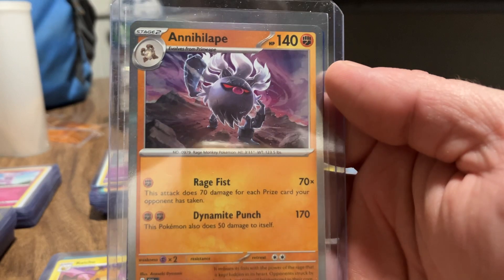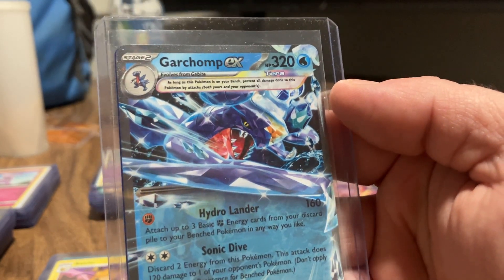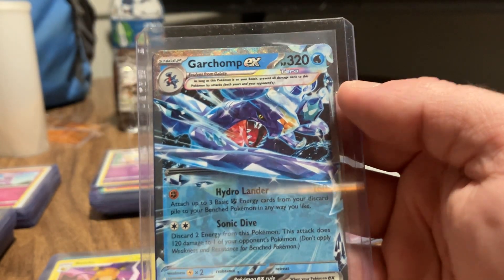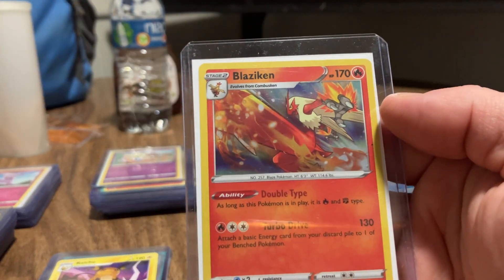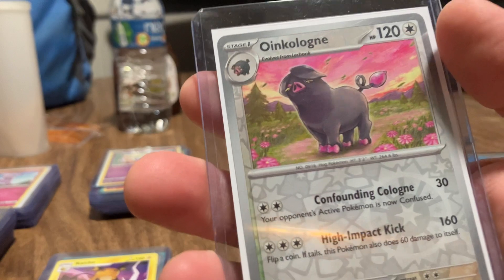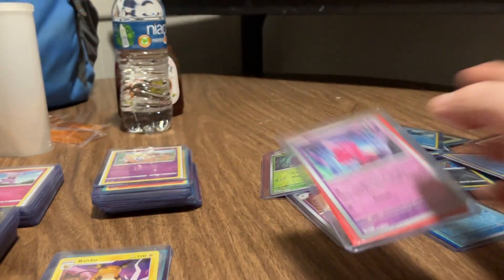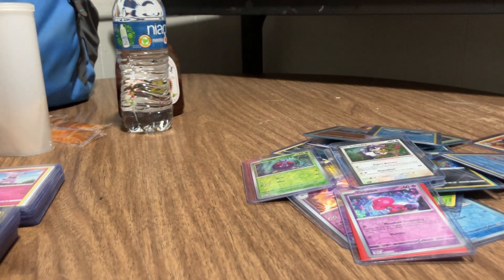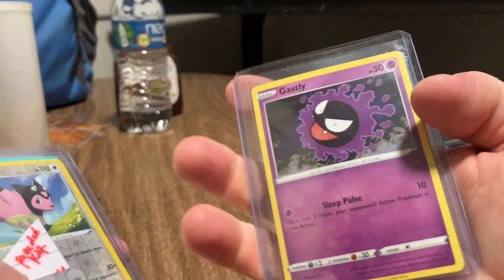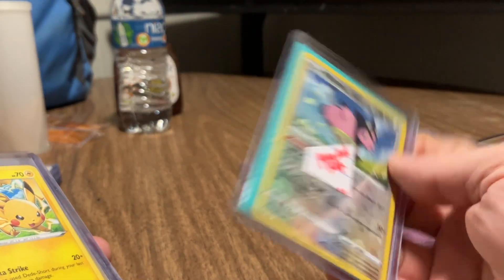An Indeedee. Here's a different Garchomp. Don't have it that close or I would show both of them. There's a Binacle. Blaziken. Oinkologna.